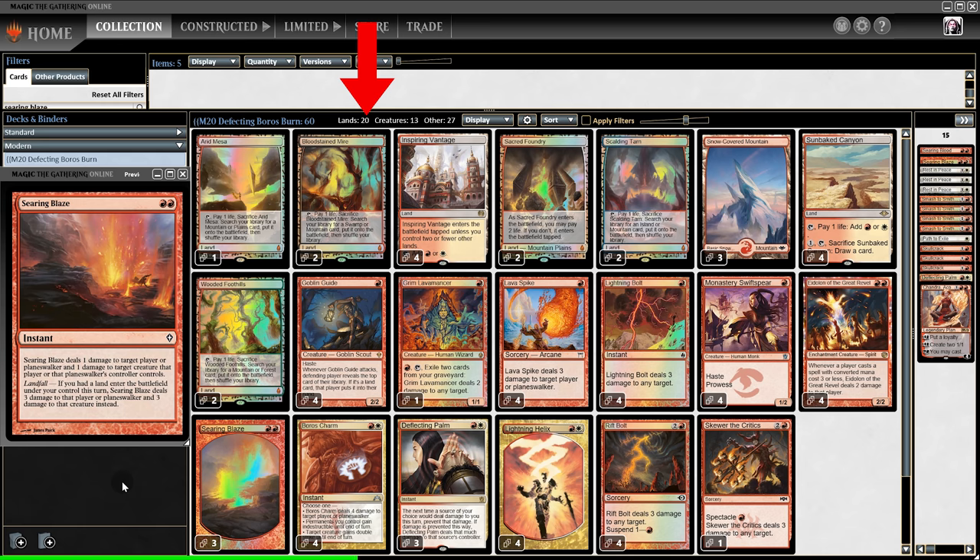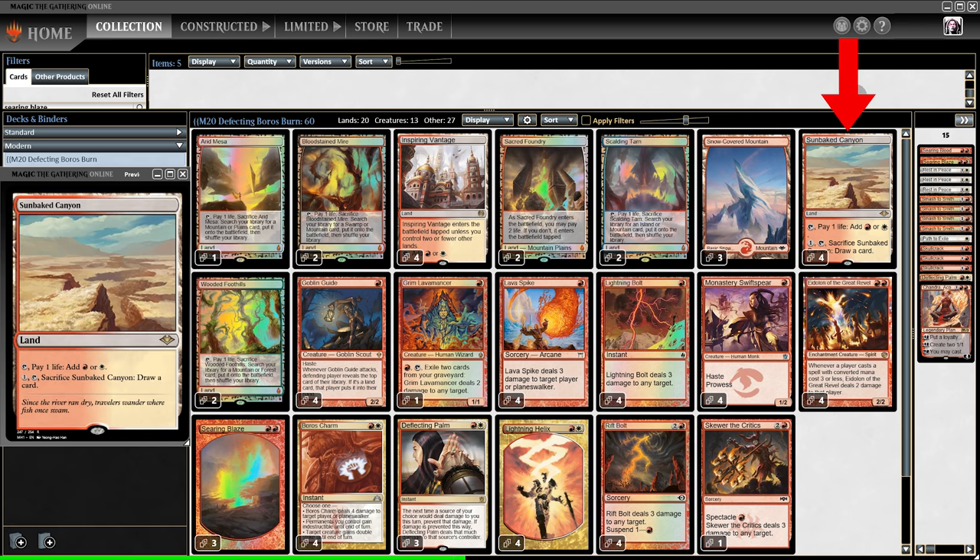Now the question becomes: if the solution is that simple, why do traditional Boros Burn decks almost always run 19 lands? That's because if Burn is trying to finish off the opponent, the last thing they want to hit is a land. So to make having 20 lands worth it, this version runs 4 Sunbake Canyon. If we do happen to hit a lot of lands, we can sacrifice the Sunbake Canyon to draw a card.